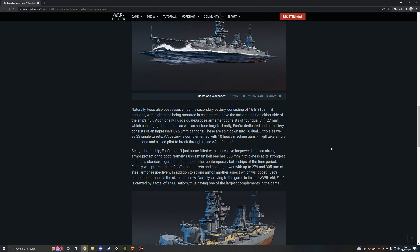Fuso also possesses a healthy secondary battery consisting of 16 6-inch 152mm cannons, with eight guns mounted in casemates above the armored belt on either side of the hull. Additionally, Fuso's dual-purpose armament consists of four dual 5-inch or 127mm guns, which can engage both aerial and surface targets. Lastly, Fuso's dedicated anti-air battery consists of an impressive 89 25mm cannons — that classic ridiculous Japanese World War II battleship anti-air — split into 16 dual, 8 triple, and 33 single turrets.